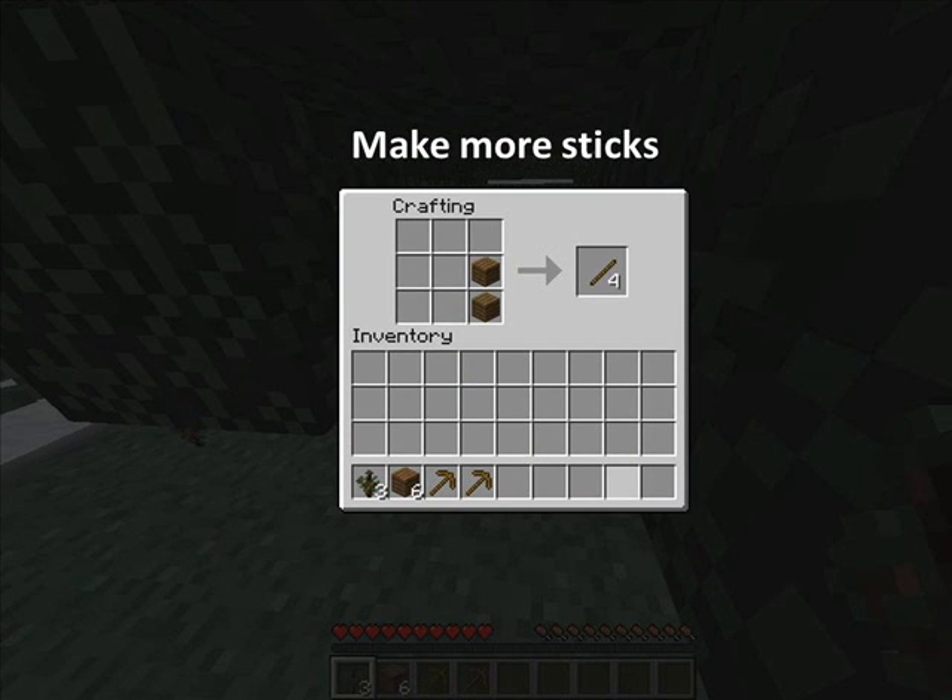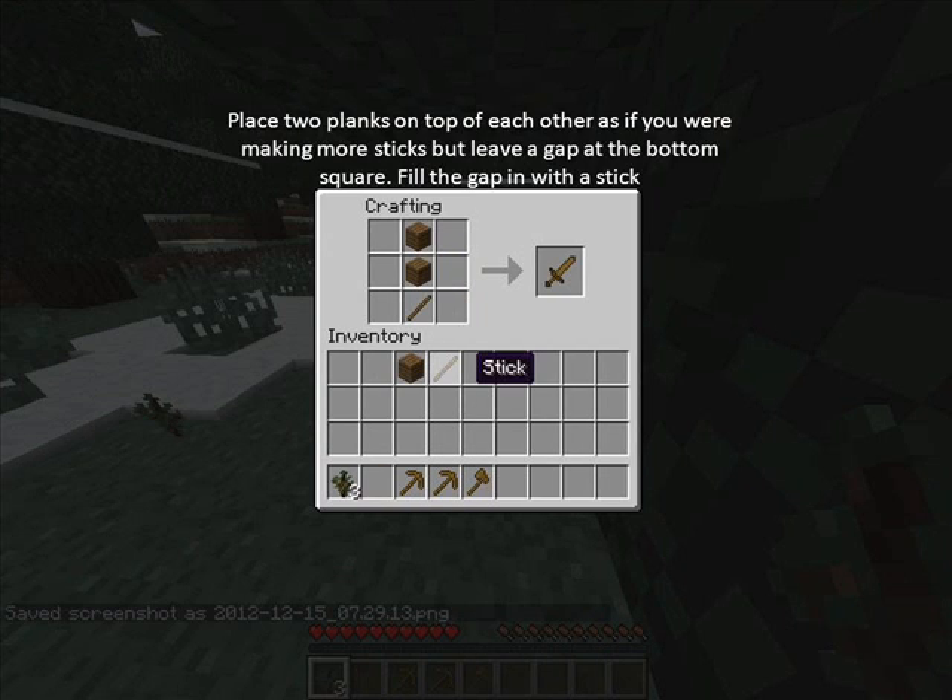Make more sticks. Place two planks on top of each other as if you were making more sticks, but leave a gap at the bottom square. Fill the gap in with a stick.